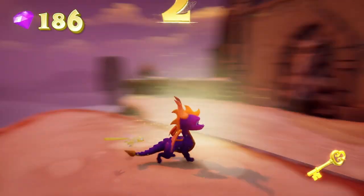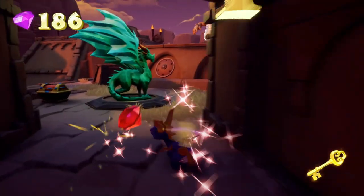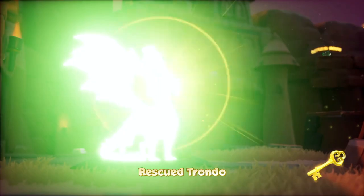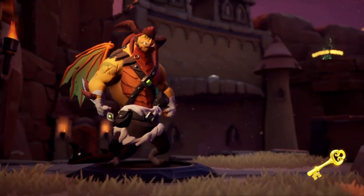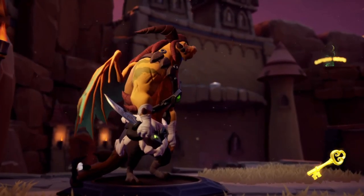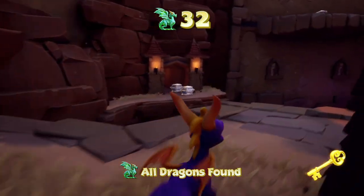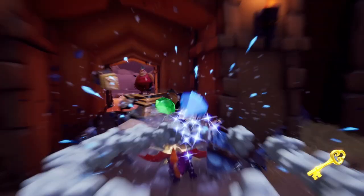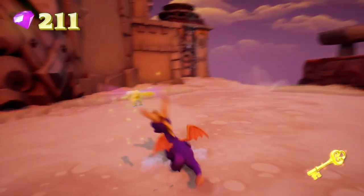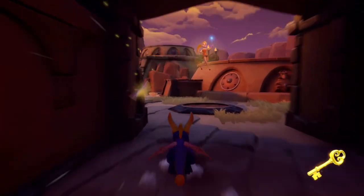We got a purple gem — the rarest of gems. Also we have another key, and I really wish you could hide the key logo in a cutscene. We grab this dragon — Trondo: 'Dr. Shemp thinks he's so cool. You don't know what it's been like listening to him over and over, but I tell you one thing — he should watch his back.' That's actually good advice because that's literally how you kill him — he actually has to watch his back.